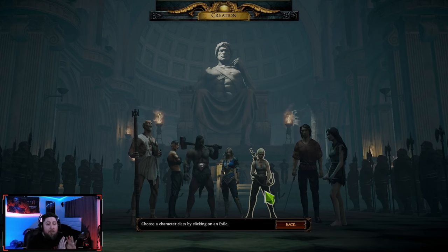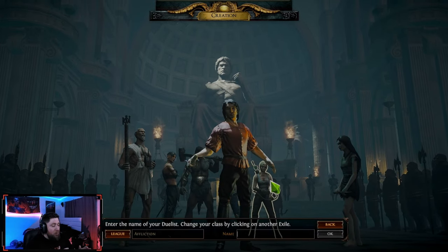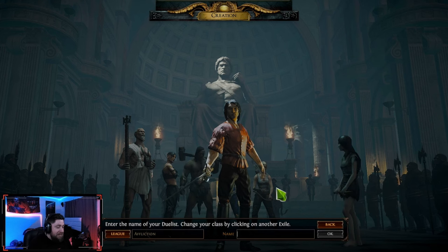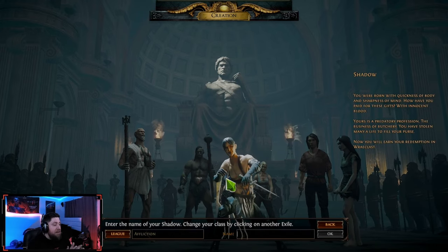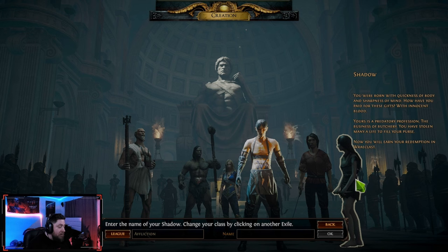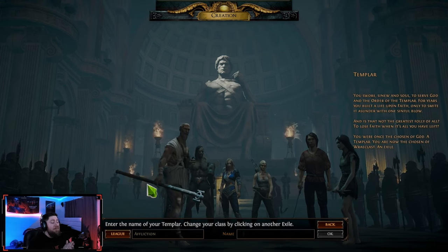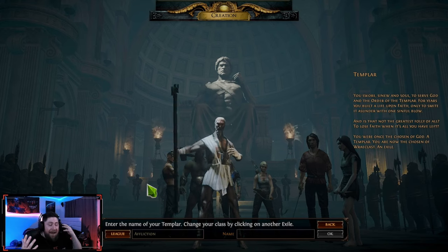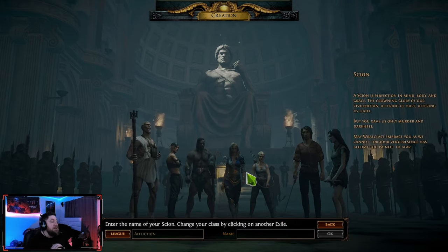Those are your base classes. Now for the hybrid classes: the Duelist is between the Marauder and Ranger — you get mobility, straight damage, and tankiness. The Shadow is a mix between spellcaster and ranger, combining the Witch and Ranger — great speed, spell casting, and really good damage output. The Templar is a mix between the Marauder and Witch, kind of like a paladin — very holy, able to cast spells, super tanky, dealing a lot of elemental damage.